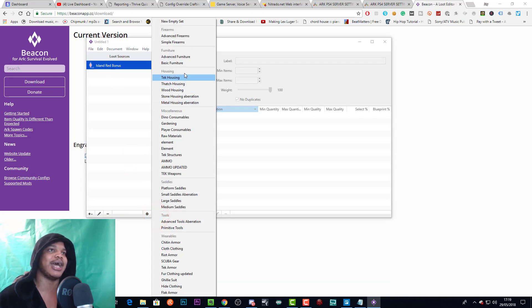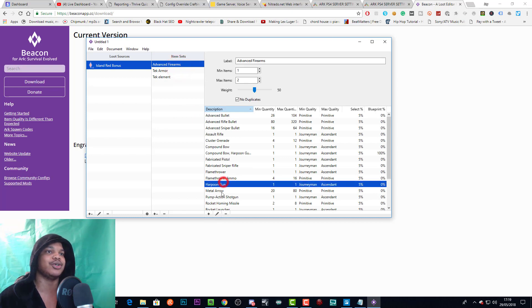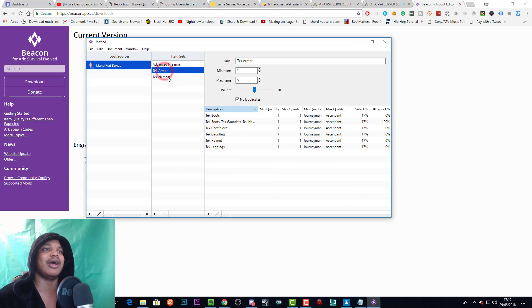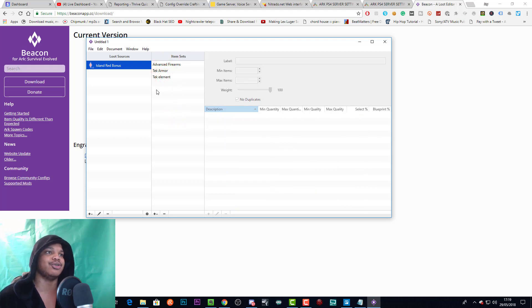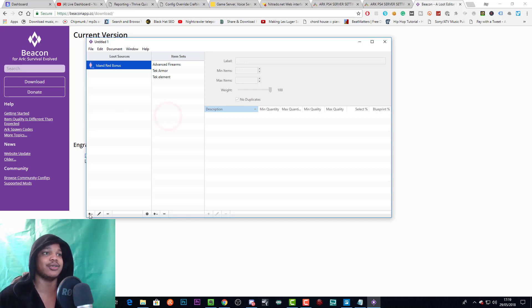That's basically how you edit different sets. So we've got tech and element in our loot drop. We can also add other stuff — advanced weapons, advanced furniture, advanced firearms — all these presets that are available. You can edit these presets by clicking the edit button, or create your own using the method I showed you. Now we've got advanced firearms, tech armor, and element in this loot drop.